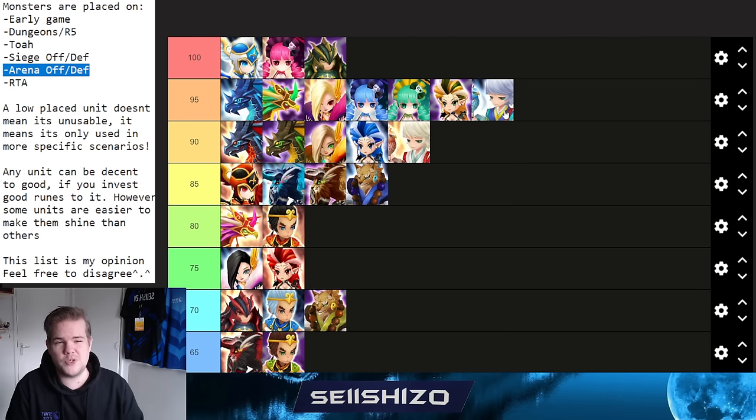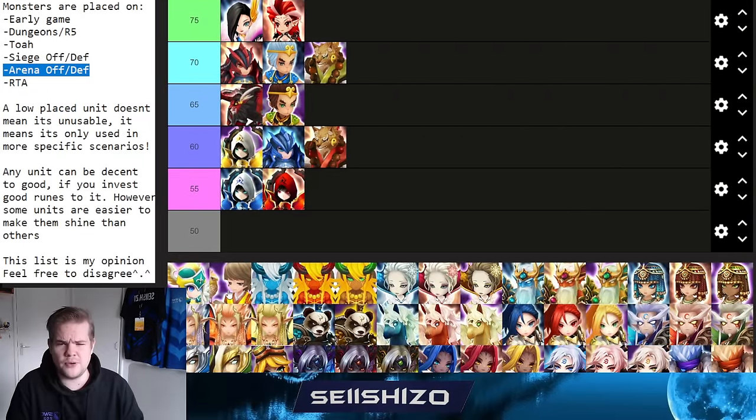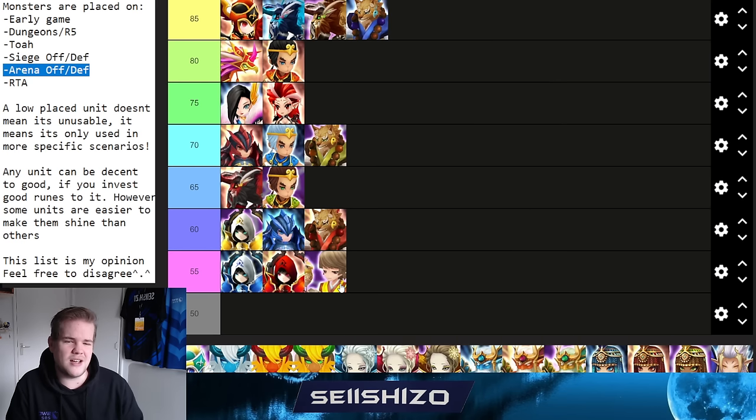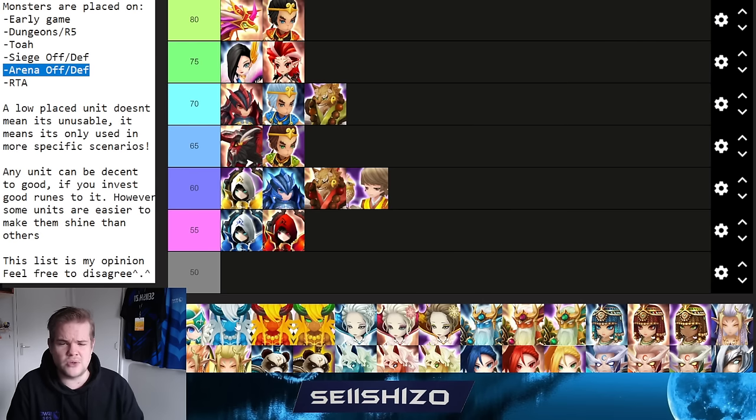Pong Beak gets a 60. He can be used in arena offense as a sniper with one hard-hitting nuke and an anti-revive mechanic, but he's not best-in-slot for that role and better options exist. He has no real PVE or RTA value. Build purely on damage.